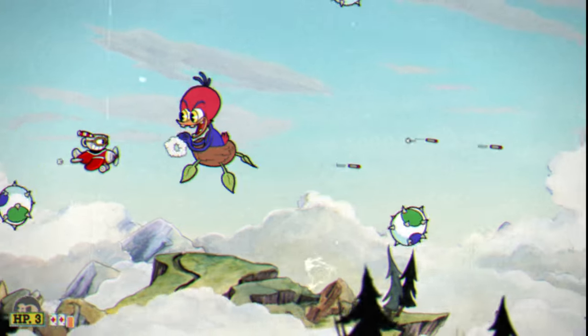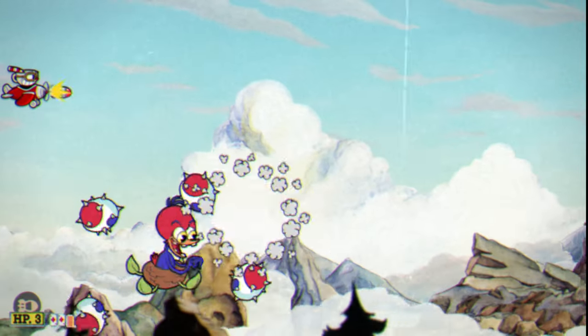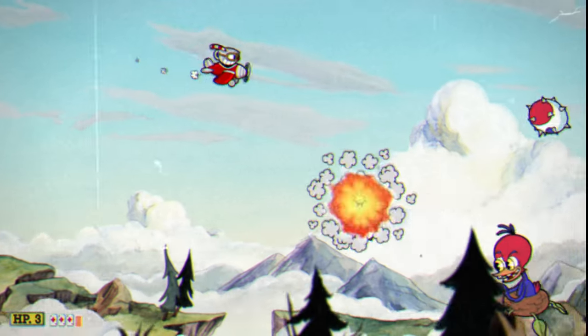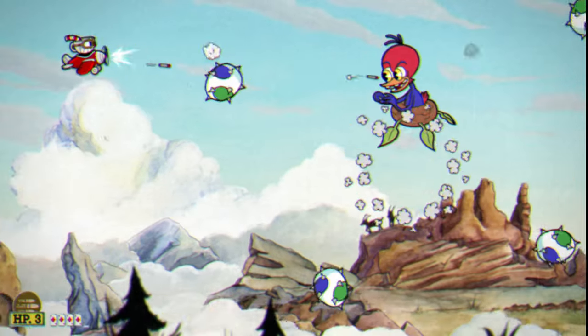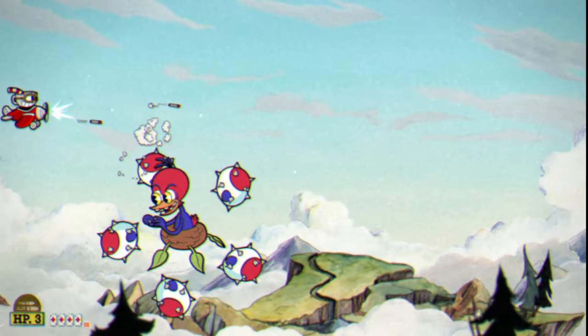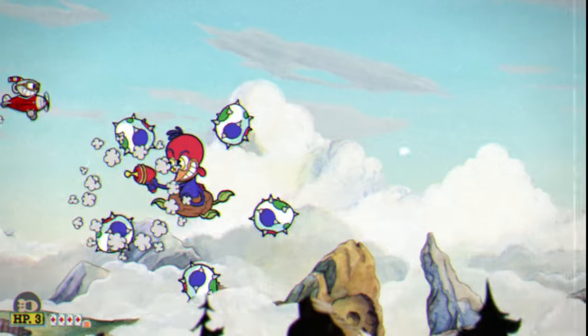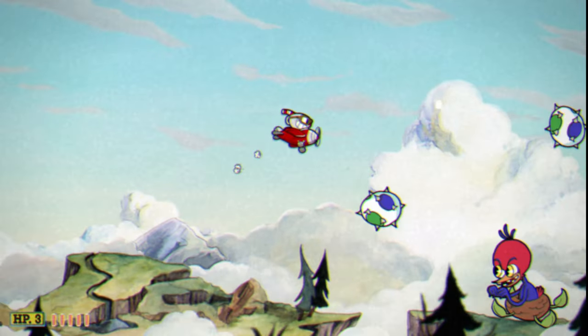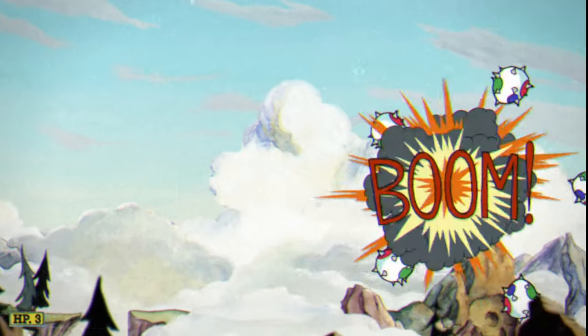Phase three — you want to use the missile bomb as much as you can, while also making sure you pay attention to when the boss is going to use that ray gun. The ray gun is important because it'll hit you, but it's also a great source of parries, and the extra specials will make sure you get the boss cleared in time. Then go up here and use the special again.